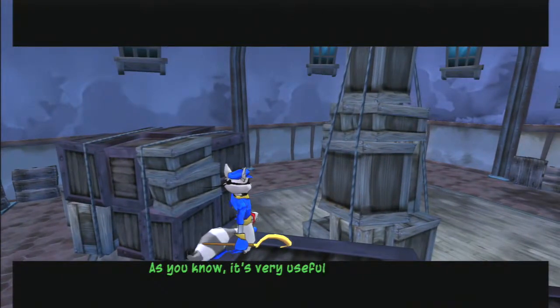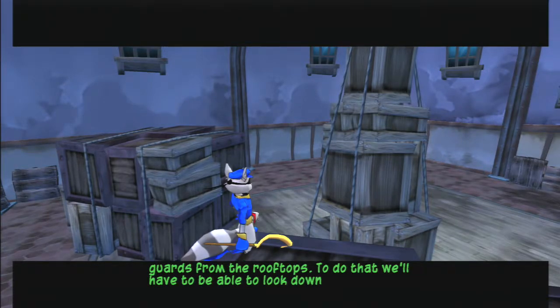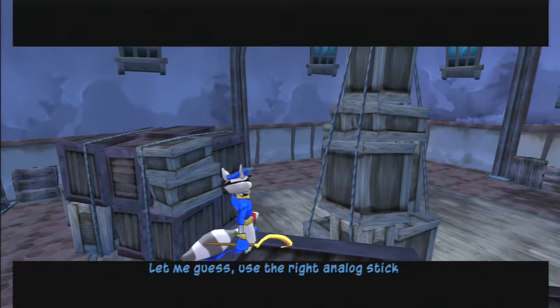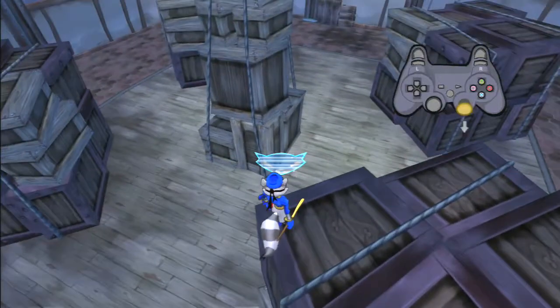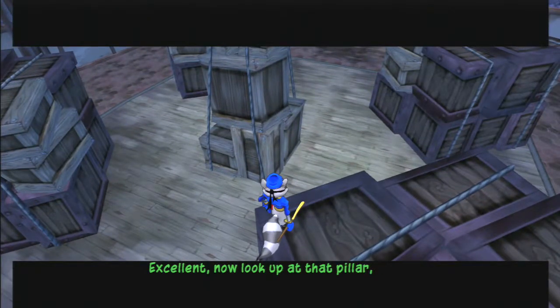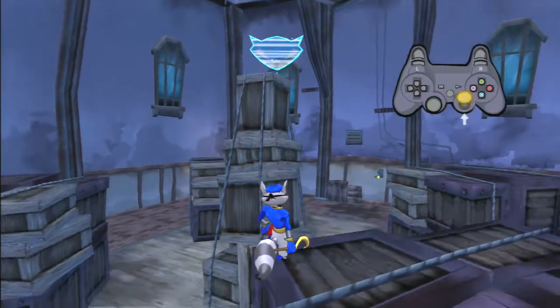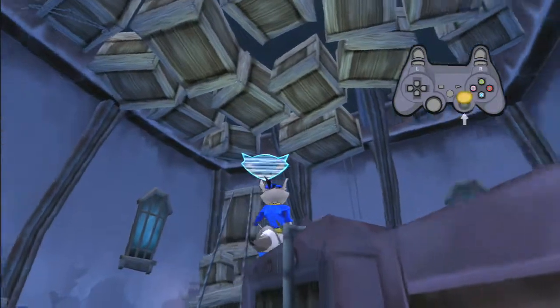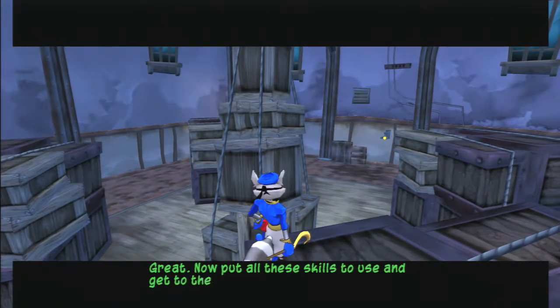As you know, it's very useful to survey guards from the rooftops. To do that, we'll have to be able to look down at them. Let me guess — use the right analog stick? Yep. Try to find the marker I'm projecting down there. Excellent. Now look up at that pillar — I'm projecting another marker. They'll put all these skills to use and get to the remaining waypoints. Should be easy if you ping them with the L3 button and look around.